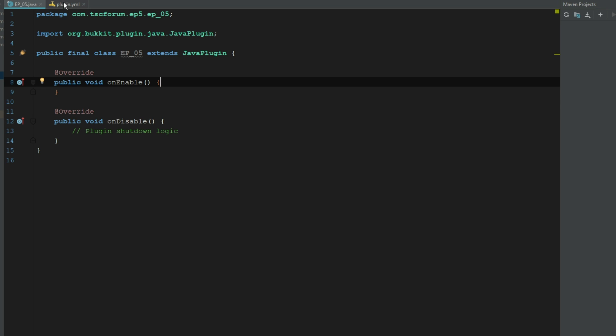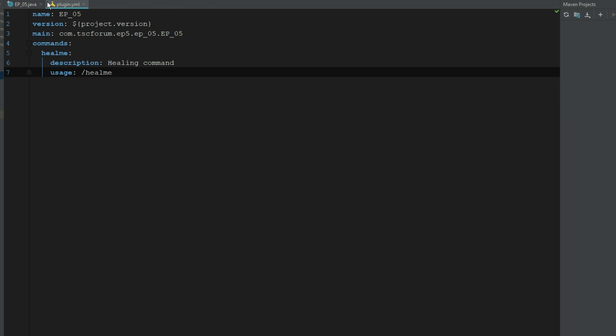The first thing we're gonna do is make a command that just heals me, and I'm gonna make it so the console can't use it and only the player can heal themselves. If you want to go more advanced, feel free to make it so the console can heal people and players can heal other people, but I'm just doing this to show you the basics of commands.